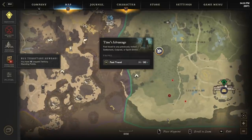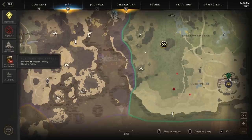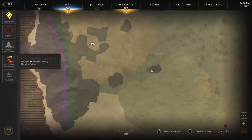Up by this fast travel — Time's Advantage — there's an insane amount of wire fiber, which is why you want to have the harvesting luck food eaten and harvesting luck gear on. That should also increase your chances to find tarragon. You're going to pick up all the wire fiber by Time's Advantage, then cut back by this rock and mine iron ore, more wire fiber, more iron ore, and then head down to the small rocks.